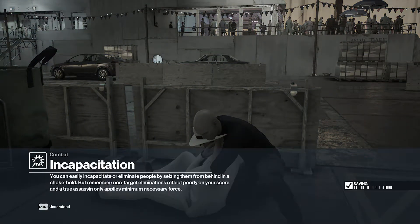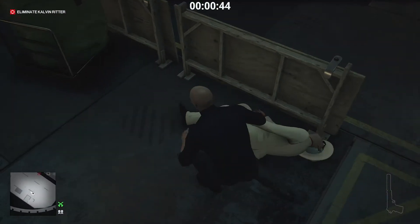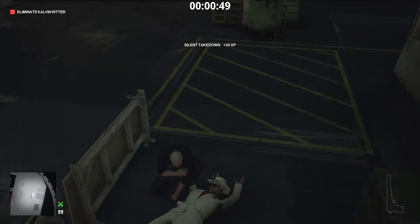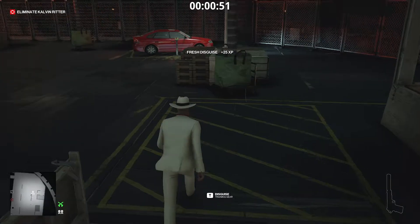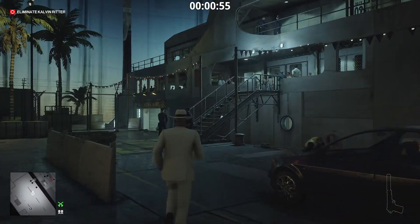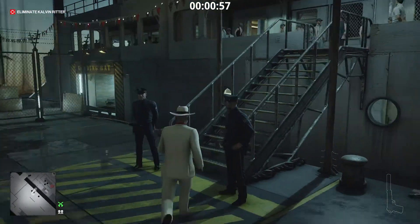After you subdue him, make sure he is completely out of sight. As Norfolk, we can simply walk by the guards at the main entrance.